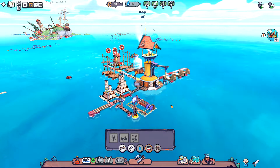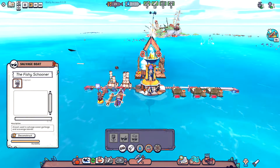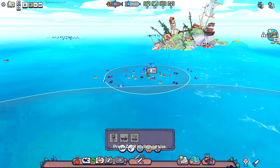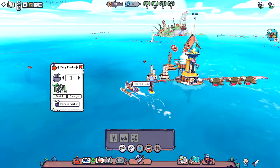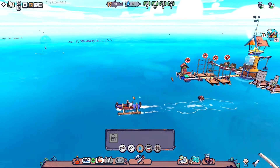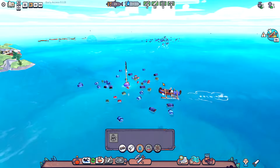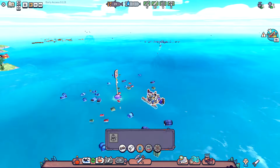Our salvage boat is complete. Clicking the boat itself doesn't give many options — instead, the boat unlocks a new salvage buoy type. I'll place it out here and enlarge the marker. Someone immediately jumps in and takes off to start salvaging. Watching him go, this is much quicker than having drifters swim out.